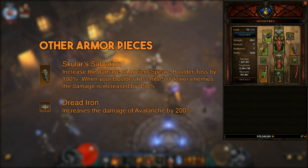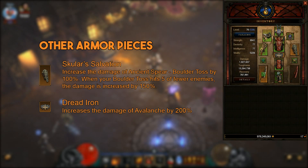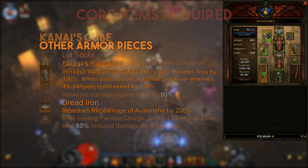For the last two remaining pieces of your gear: for bracers you're going to be using Scholar's Salvation, which increases the damage of your Ancient Spear by quite a lot. And Dead Iron — Dead Iron has been reworked this patch and is now built specifically for Earthquake Barbs. It will increase the damage your avalanche does by 200%. Finally for your cube, the three items you're going to require are The Furnace, Band of Might, and Lut Socks.